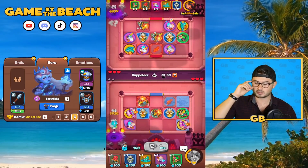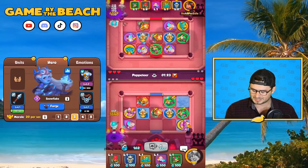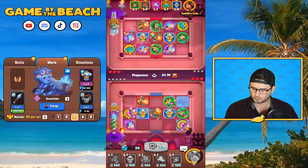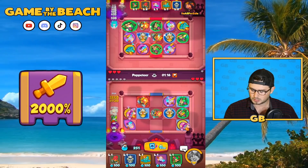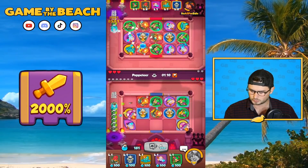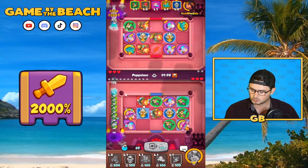We don't want two Knight Statues and we don't want leveled-up units we can't use. I'm going to try my best not to level up this Portal Keeper, so let's be careful about who we actually buy. We'll keep pushing — our Blade Dancer is up one time. He now has three Blade Dancers and I only have two — how does that happen?